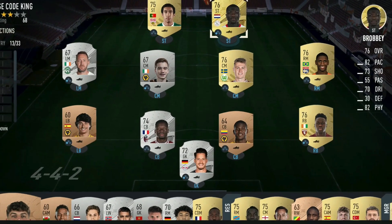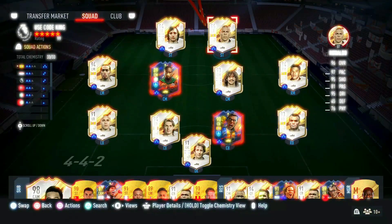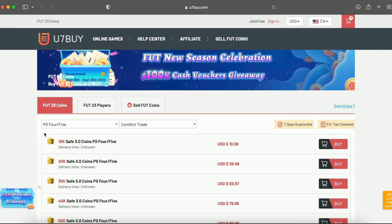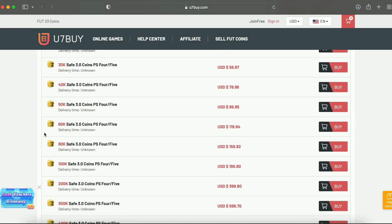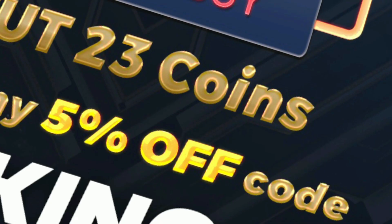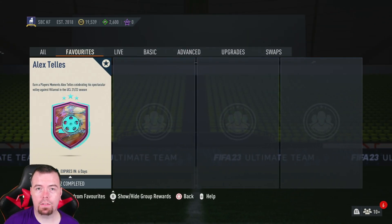Bored of having a starter team? Make it a beast team. Get yourself some cheap reliable coins from the link in the description below and don't forget to use code King for a cheeky five percent off. Right, let's get into the video.